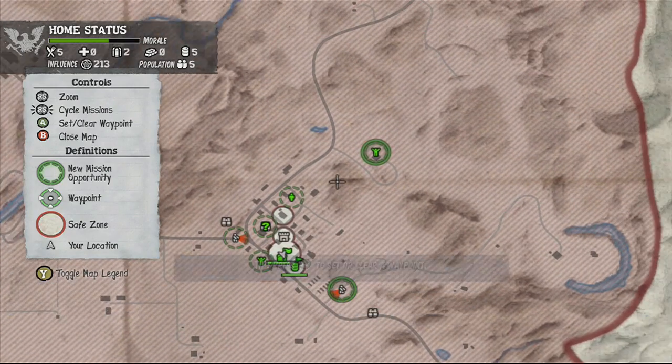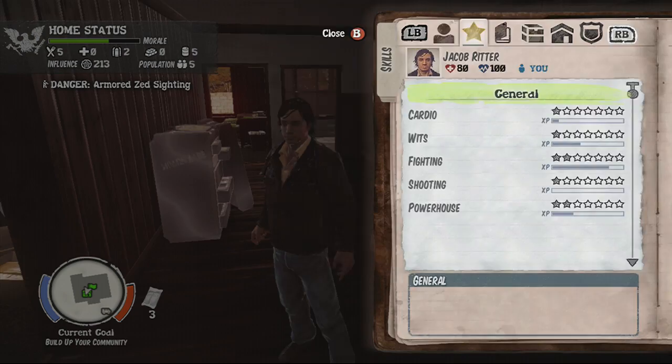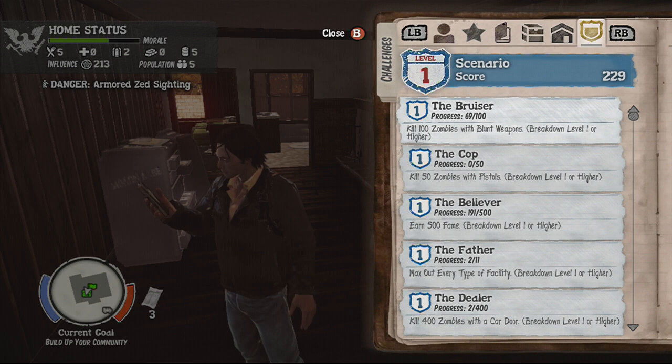We've got another horde, a stranger in trouble, and plenty more hordes. We are already at 69 out of 100 bruiser kills — we will definitely get Eli Wilkerson in the next episode. That's it for this one. I hope you've enjoyed State of Decay Breakdown. Please go buy it, support Undead Labs, record yourselves playing it, send me the links, and we shall support each other. Thank you for over 10,000 subscribers and over 2 million views. See you in episode 2.